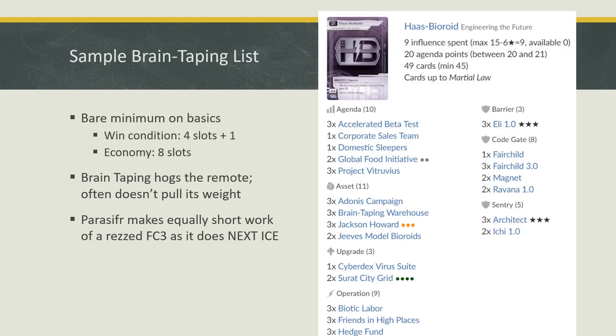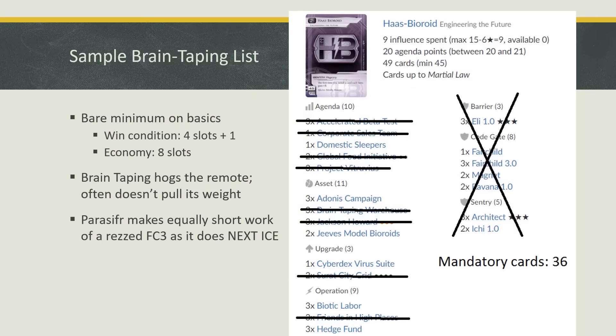For those of you who built a Braintaping list instead, here's a sample list I built and tried myself. I wasn't very impressed with it, and I've highlighted some problems earlier, but I'll repeat: Braintaping and Surat take up too many deck slots. When you take away all mandatory slots — agendas, 16 ice, the Braintaping combo, Jacksons, and Friends in High Places (you want 3 Friends because getting Surat and Braintaping to stick is hard without them) — you realise you only have 13 slots left, most of which need to go to economy. You usually want at least 9 economy cards, and even then that's very little for a deck running such big Bioroids. When you're done with economy, you still have to deal with your win condition — running Biotic Labour, for instance.